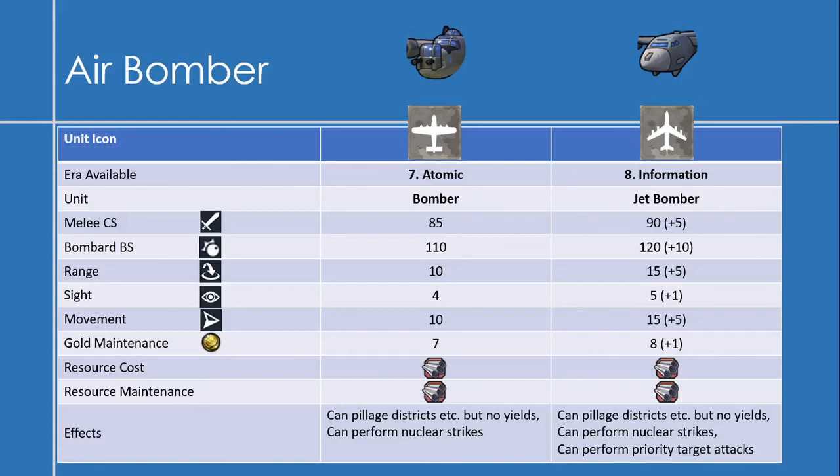The Jet Bomber, the upgraded version, is available in the Information Era with 90 melee combat strength — an increase of 5 — and a bombard strength of 120, which I think is the highest in the game, making it excellent for taking down walls. It has a range of 15, which is absurd, a sight of 5, a movement of 15, and a gold maintenance of 8. It costs aluminum to produce and maintain. Like the Bomber, it can pillage, perform nuclear strikes, and also perform priority target attacks.